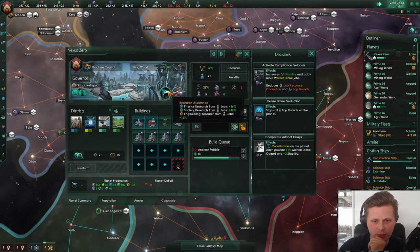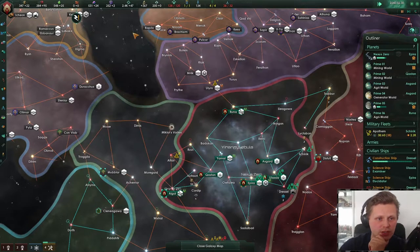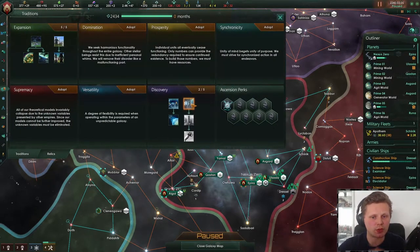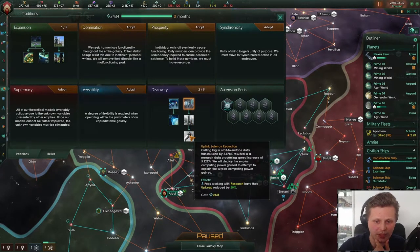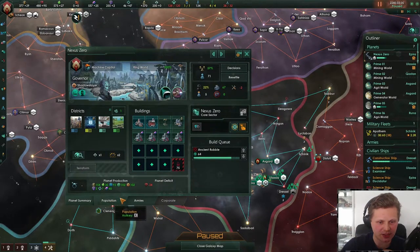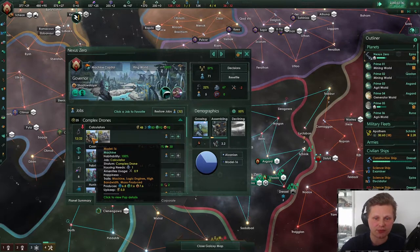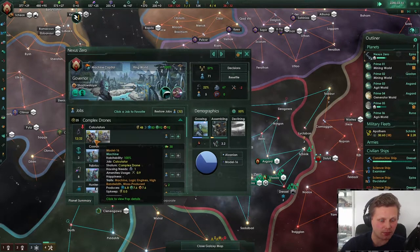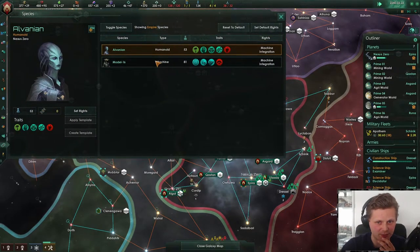Let's do this one as well — we get at least some more artifact relays, just a tiny bit of a boost. What were we doing? So we're into discovery to get the research bit. And also we want to get the pop upkeep down. Let's take a look at how expensive these pops are actually. The upkeep is five, and we're going to have a lot of them.